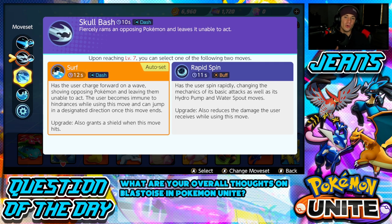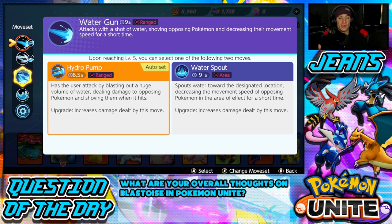I prefer to go with Water Gun — it helps you control wild enemies more and get levels quicker. So Water Gun is typically the move I like to start off with. Then when you hit level five, you can split into Water Spout or Hydro Pump.